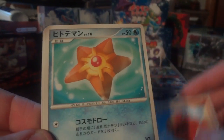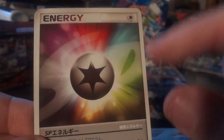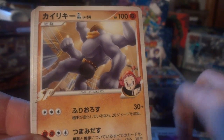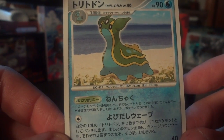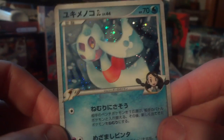Got a couple more packs in there. Carvanha, Nuzleaf, Trapinch, first Staryu. I think this is SP Energy — it's one energy but can provide any type at one time, kind of like a fully encompassing Blend Energy. Machamp, Lairon, and a Grass Energy. First rare is another Gastrodon East Sea. Second rare is an Ambipom — that's a new one. And my holo is another Froslass holo.